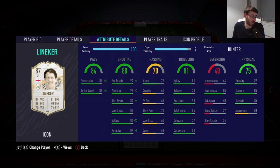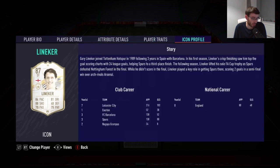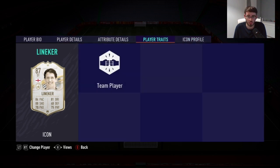Gary Lineker did cost me 328,000 coins. In the three games I did play with him, he scored six goals and got me one assist. All those games were played in Division 2 for rivals. Moving into his in-game stats, his main stats are his 94 positioning, 92 finishing, and 93 reactions.